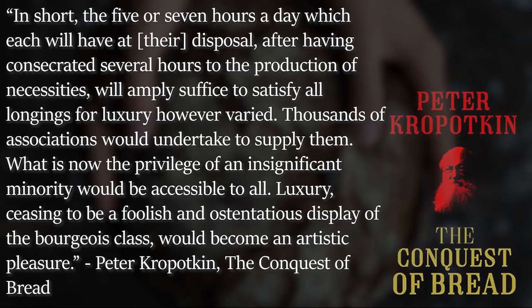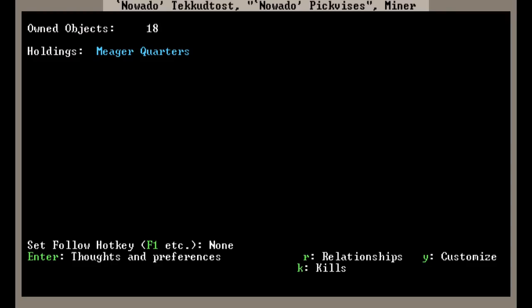In short, as Kropotkin wrote, 'the five or seven hours a day which each will have at their disposal, after having consecrated several hours to the production of necessities, will amply suffice to satisfy all longings for luxury, however varied. Thousands of associations would undertake to supply them. What is now the privilege of an insignificant minority would be accessible to all. Luxury, ceasing to be a foolish and ostentatious display of the bourgeoisie class, would become an artistic pleasure.' The creation of luxury crafts is so important because the dwarves have an inherent desire for creativity and craftiness, which when unfulfilled will cause them to become progressively more unhappy. Interestingly, this isn't something that's usually modeled in games like these, especially not with the intense level of detail in Dwarf Fortress, where the desires and wishes of each dwarf inform what types of crafts they will be most pleased to engage in.